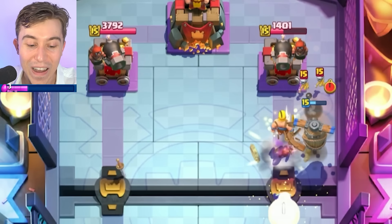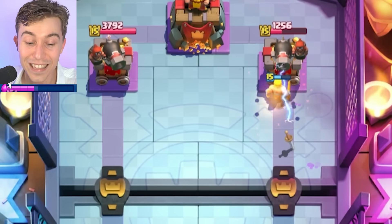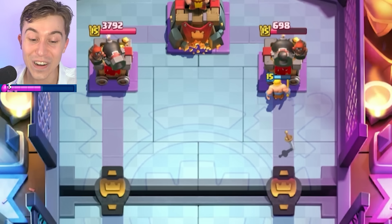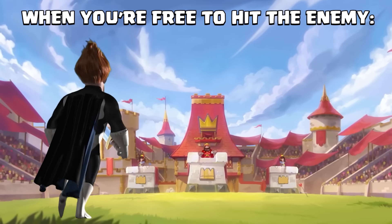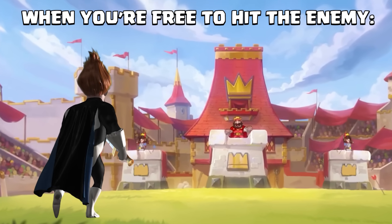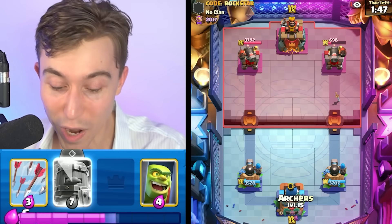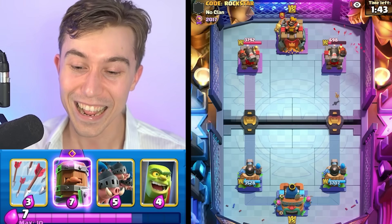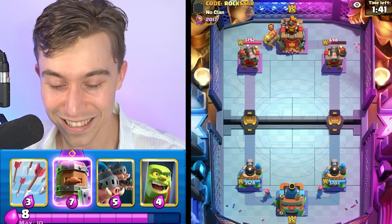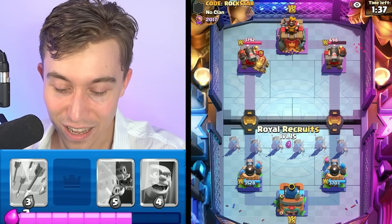I was hoping he dropped the Skeletons near the river, but he didn't. Can the Barbarill get hits? Let's go — two hits from the Barbarill! That's insane! I've never seen a Barbarian Barrel hit the tower twice. It just doesn't happen — usually it dies or gets one hit because the opponent ignores it, but our Barbarills are built different! They are rockin' rockstar.